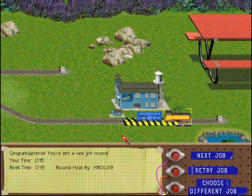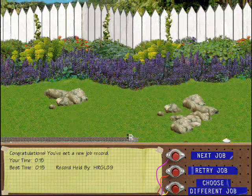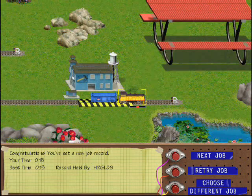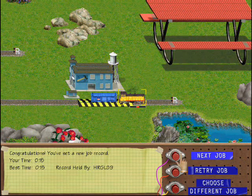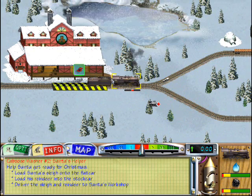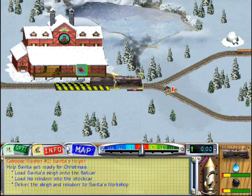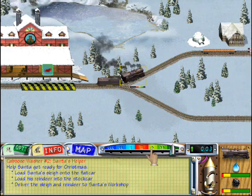Good job! Everyone's got a full tummy and it's back to making the most beautiful furniture in the valley. Thanks for your help. Santa needs your help. Load his sleigh onto the flat car and the reindeer into the stock car, then hustle them over to Santa's workshop.